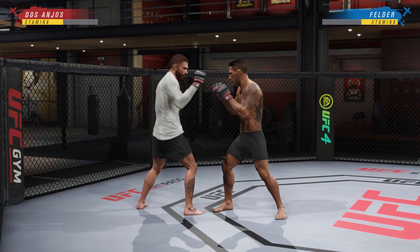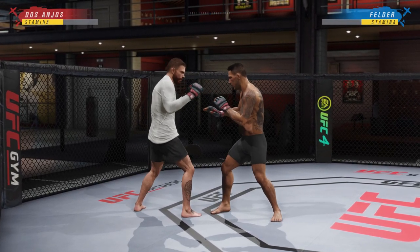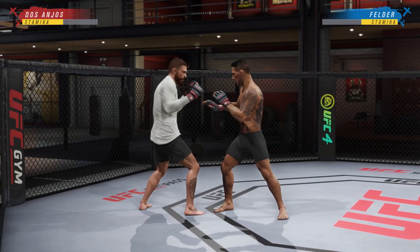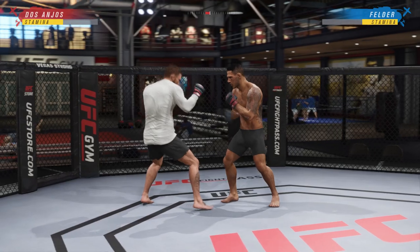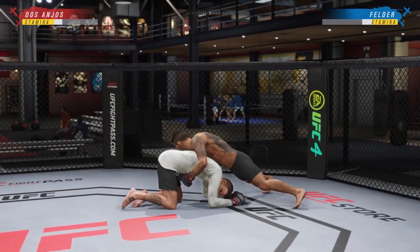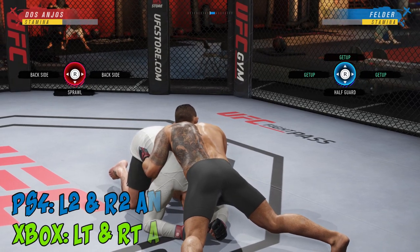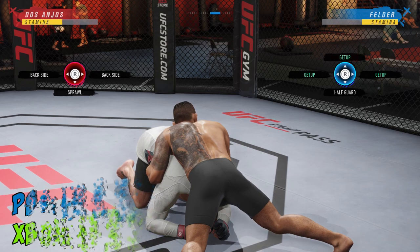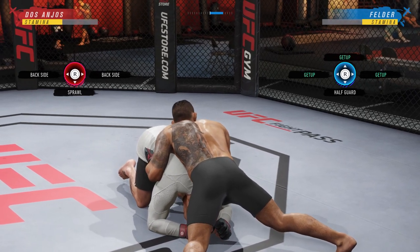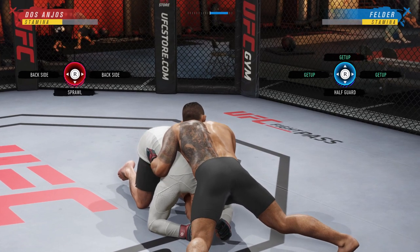We are going to get into sprawl right here, right now. To get into sprawl, I'm going to do the old sprawl takedown technique, which is new in this game. Watch this — Felder goes for it, big time athleticism by Dasanios, and we are in sprawl. To do that, you pre-deny L2, R2 and left analog back. For you Xbox guys, it's LT, RT and left analog back.